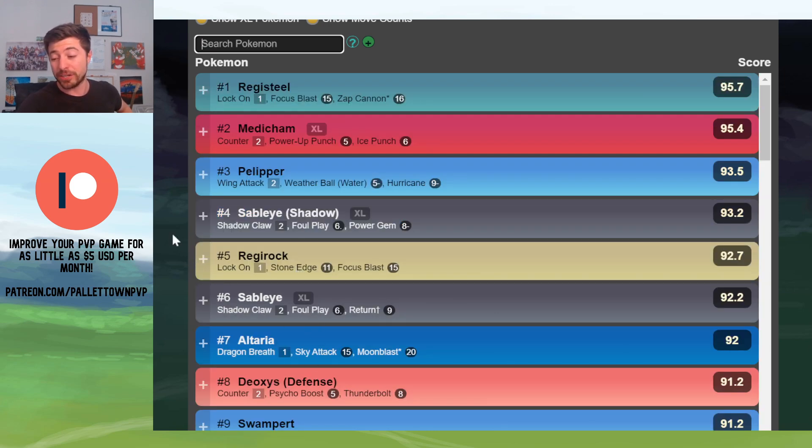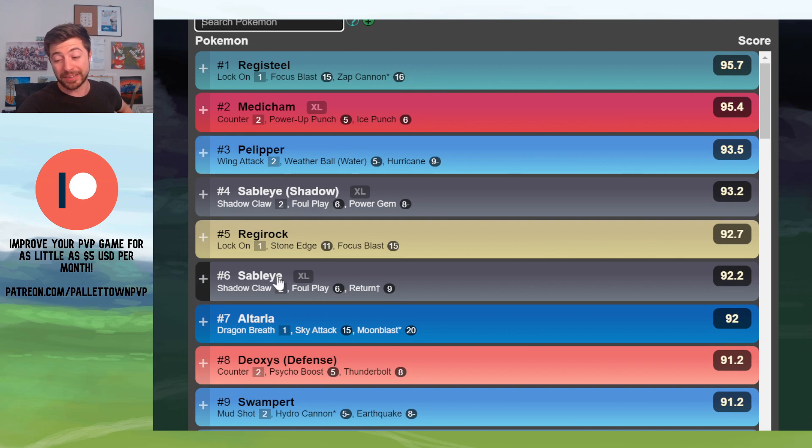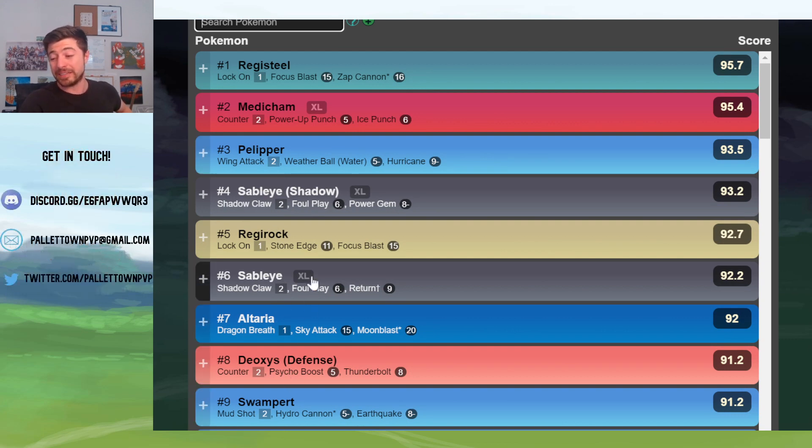Next, you've got Altaria, which is going to beat the Pelipper and the Swampert very hard. But it does pretty darn well against a Medicham, and it'll do well against Deoxys with Shields up because of the persistent Dragon Breath damage.